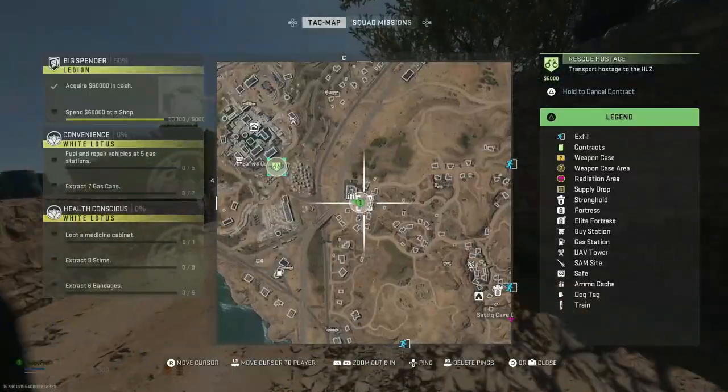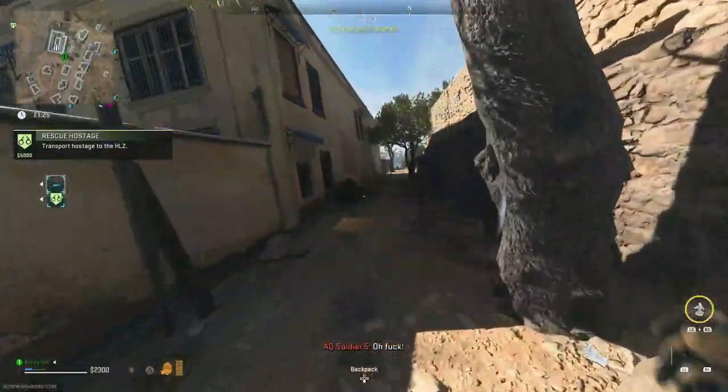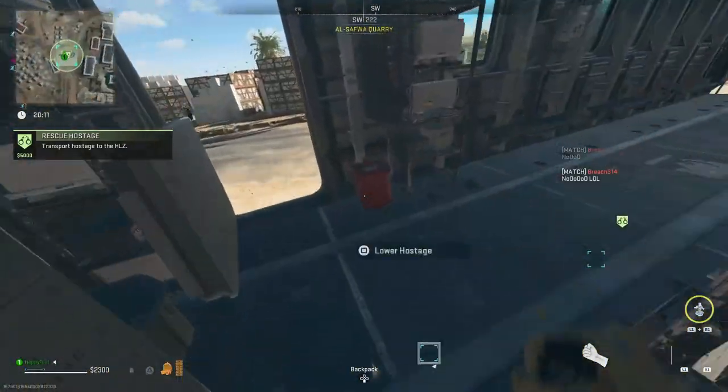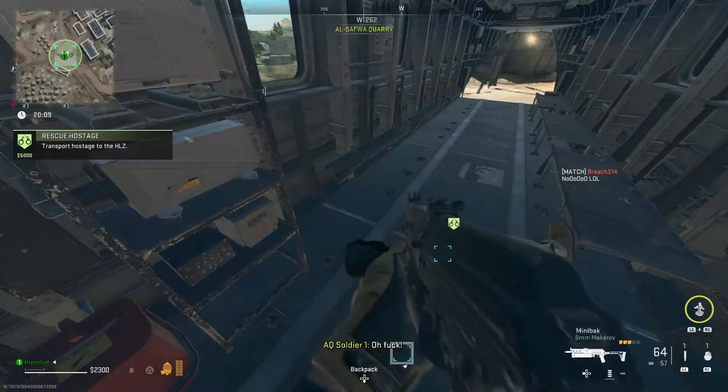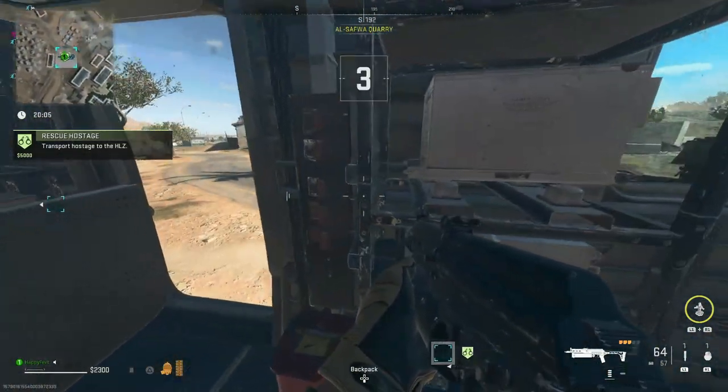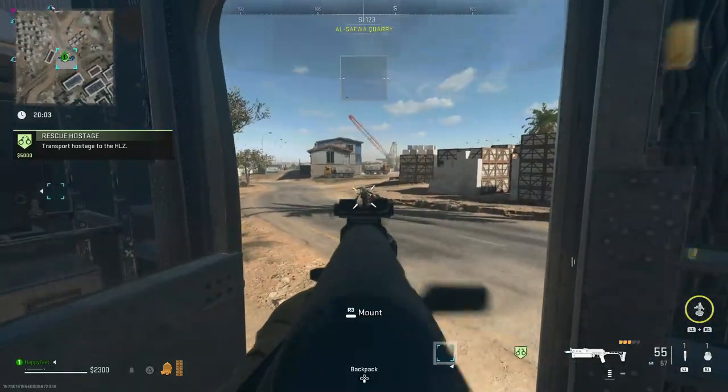So piss off. The hostage can also take damage and you can't let them die before reaching the XFIL, so take your time in getting there if you need to. Once you place the hostage in the chopper, you can stay on board for a free extract. This is going to help you extract from the DMZ more often, but you need stuff to extract with. Strongholds are one of the best ways to farm loot in the DMZ — here is the easiest way to make sure that you always have Stronghold key cards equipped in your inventory. Check it out.